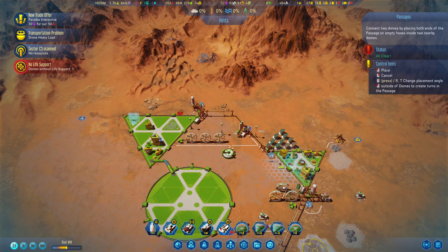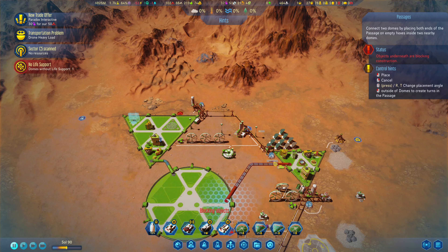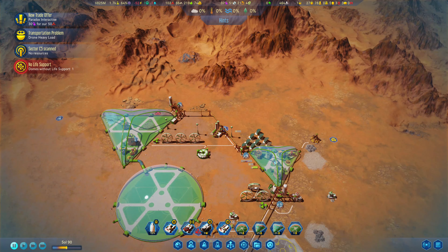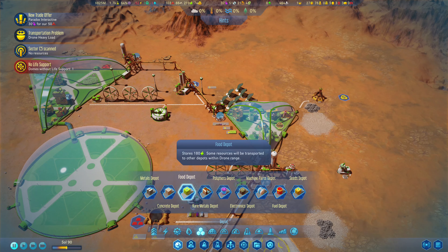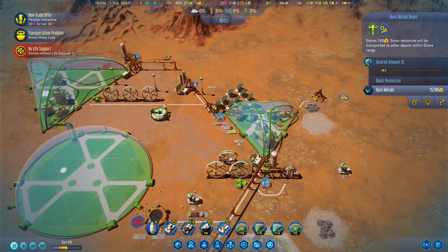We might need to move a few things. We have a rare metals deposit and food here. Let's move the rare metals — that'll be fine. We'll create alternate storage for this: rare metals, and we'll pop that slightly further down. Its current setting is 15, so let's do the same thing here, and then we can deconstruct that. Let's salvage. That is sorted.